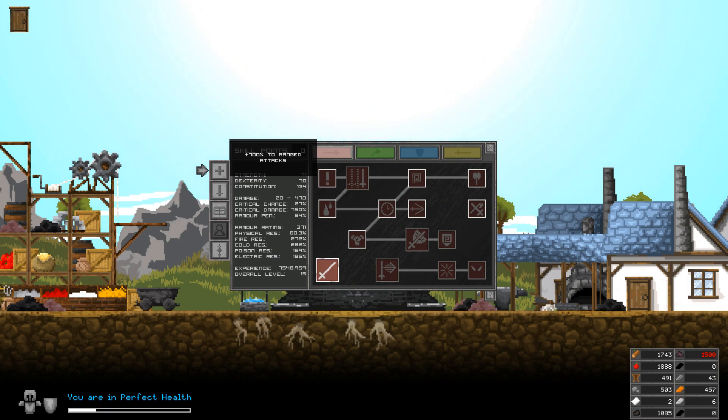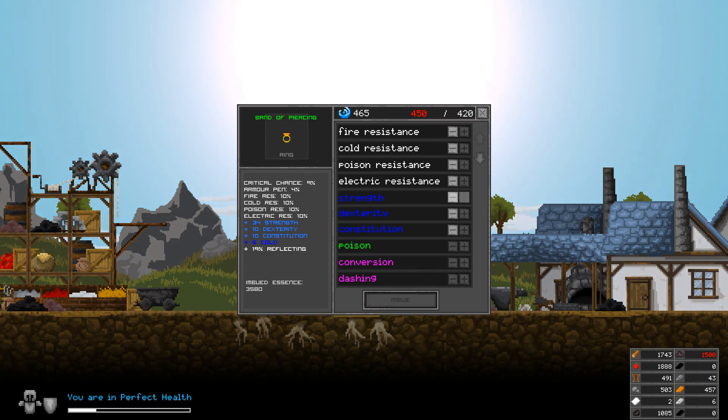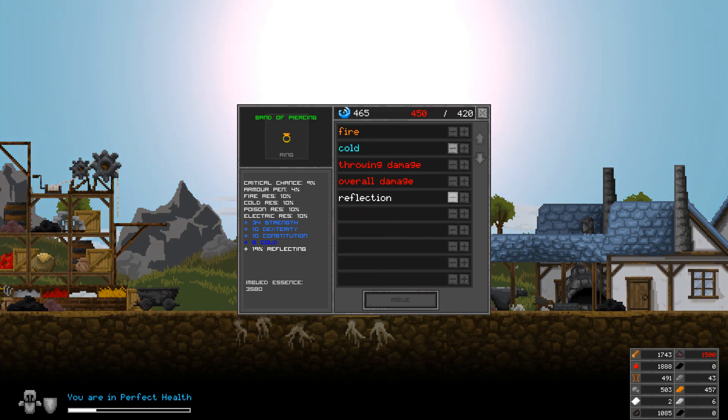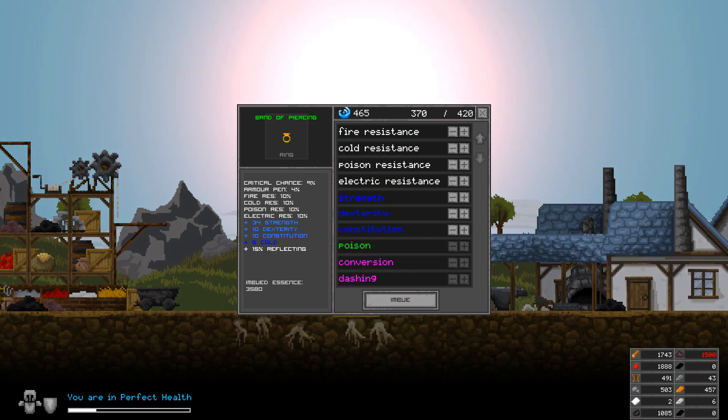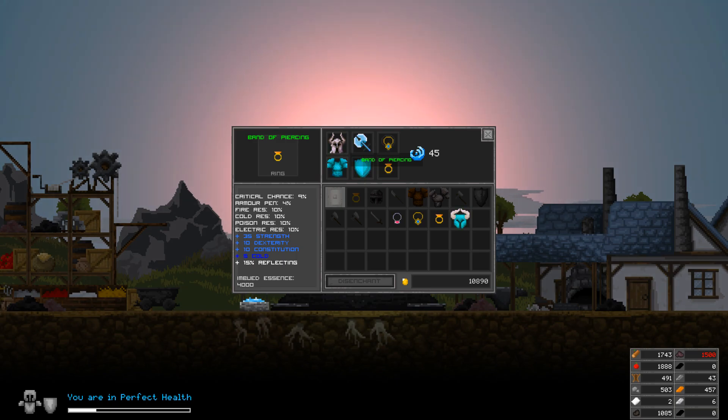Dexterity is just ranged attacks — let's just keep going with strength, put a little bit more strength into that bad boy. Wait, why is reflection at 19? I thought I put it at 20. Just put it at 15, then maybe we can do one more strength. Perfect. So now we got 10 of all the resistances, 35 strength, 10 dexterity, 10 constitution, and 5 cold, 15 reflecting — woo wee!